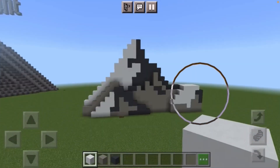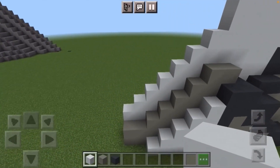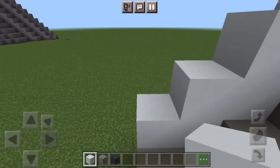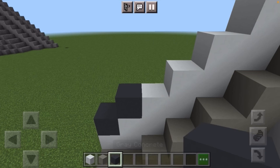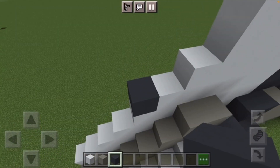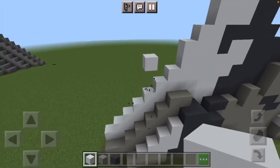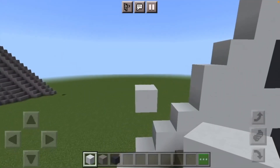Now that we have our mountain completed we're going to make the stars that go around the mountain. Come to the white part of the mountain — the snow — and go one, two, three, four, five blocks up using a gray concrete as a guide. Then from that fifth block put another gray concrete and a white concrete on top, delete the two gray concretes, and you have now officially started off the stars.